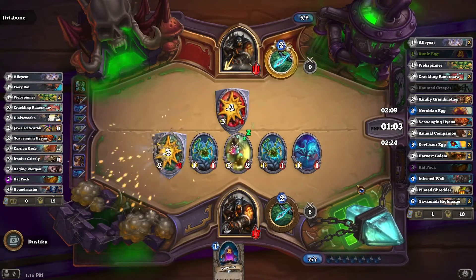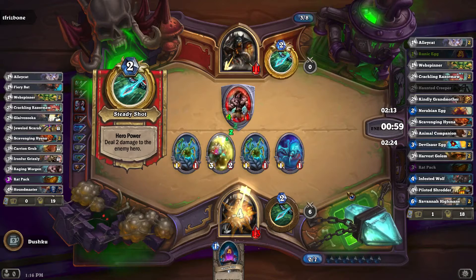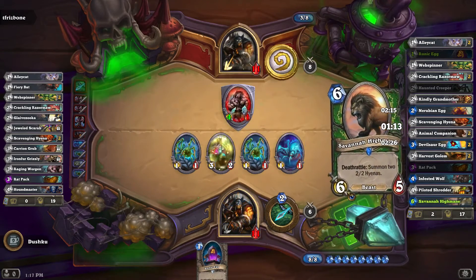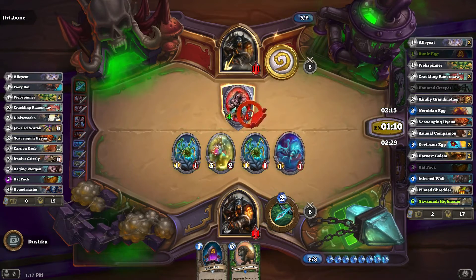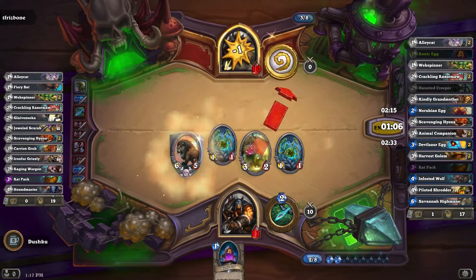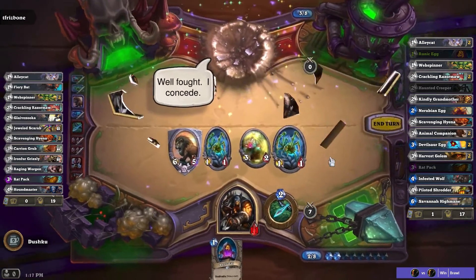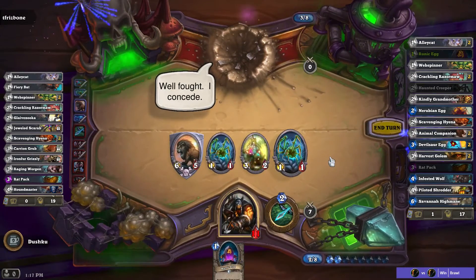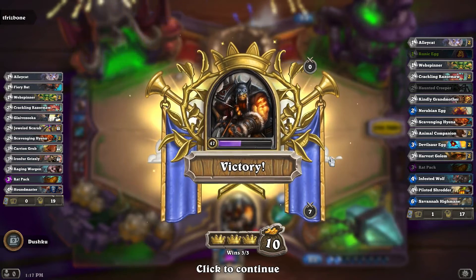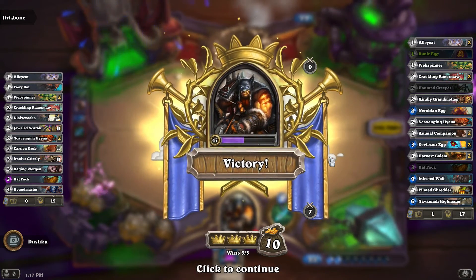I had thought of that working too because we're hot on the heels of last week's brawl. Savannah highmane — very good. Get off the non-beast one of course. There's the hero pilot — oh okay. And there you have it! I hope, being that this brawl did just come out, that this gives you an idea for a deck. Hope you guys get your victories in and enjoyed the video — give me some feedback, let me know.